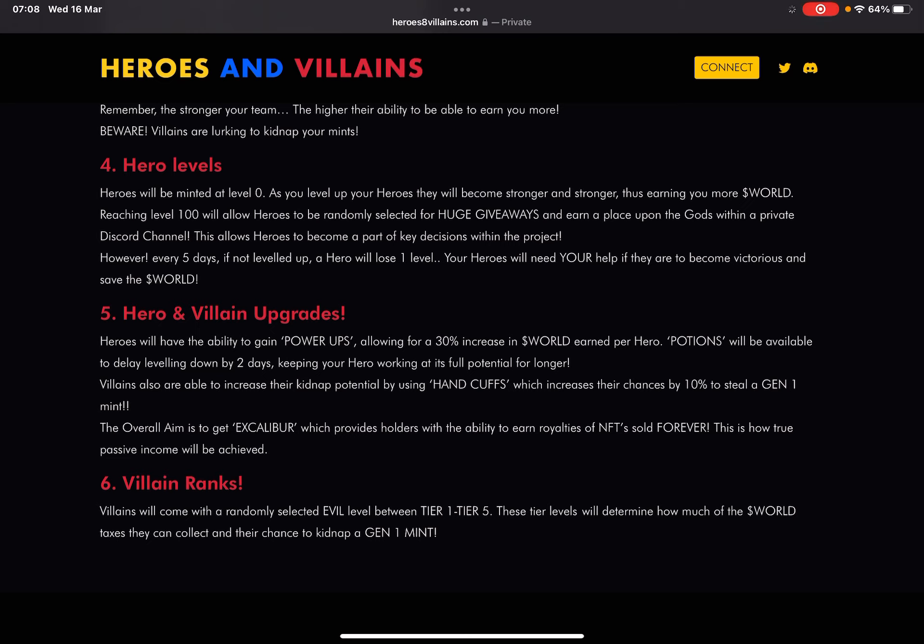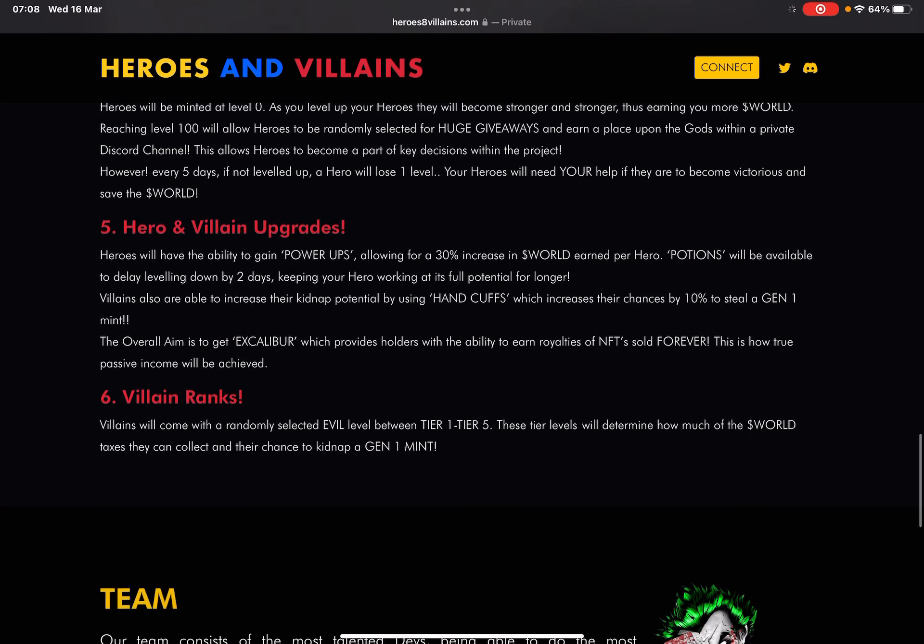Hero and villain upgrades: heroes can gain power-ups for a 30% increase in WORLD earned per hero. Potions are available to delay leveling down by two days, keeping your hero at full potential longer. Villains can use handcuffs to increase their kidnap potential by 10%, boosting their chances to steal a Gen 1 mint — making that rare five percent villain slot extremely lucrative and overpowered.